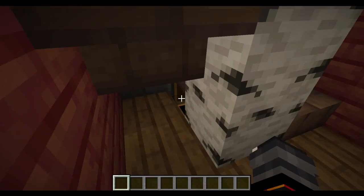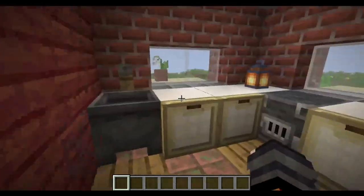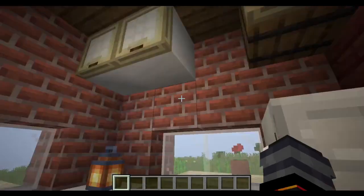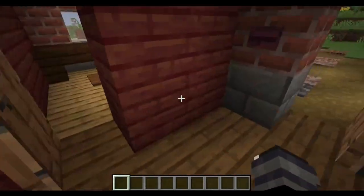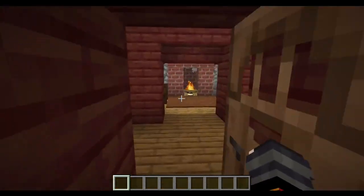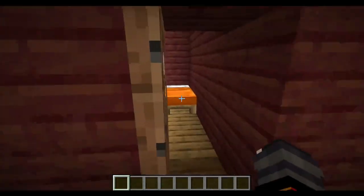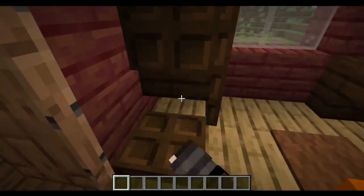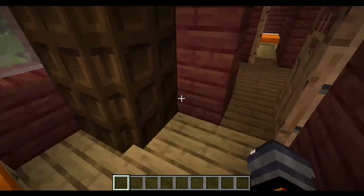There's also a chest down here for some reason — it's got iron and gold. I don't know if this is supposed to be a Michigan house or something, because if so, I don't think they make houses like this anymore. Also, there's no Michigan basement. For those who don't know, there is actually a Michigan basement style — it's like a dugout dirt hole. It's weird. I don't know why it's called the Michigan basement, but it is.